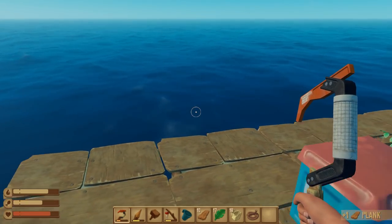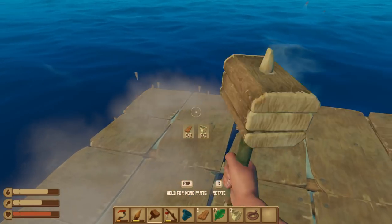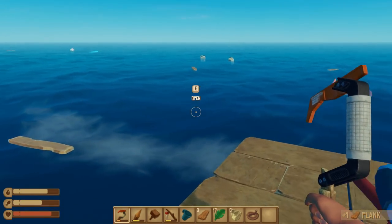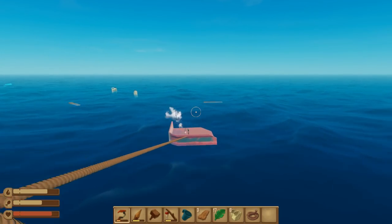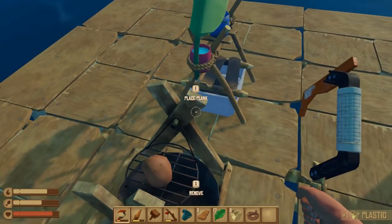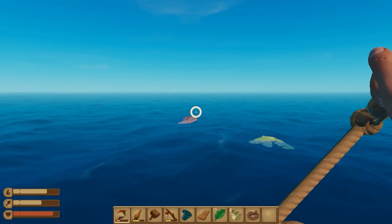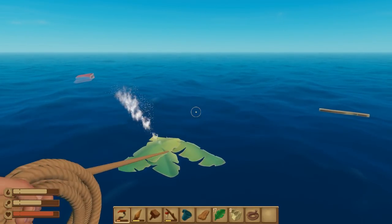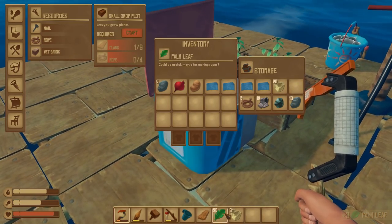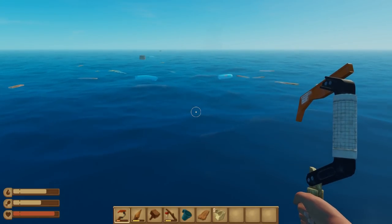At this point now, we really are just looking for an island. I think we're going to expand our raft a little bit here and give ourselves some room. No baked potato? Yeah, no planks. I'm pretty sure we have a stack of palm leaves — oh no, we don't. We have a stack of plastic, though. What we need are these planks.